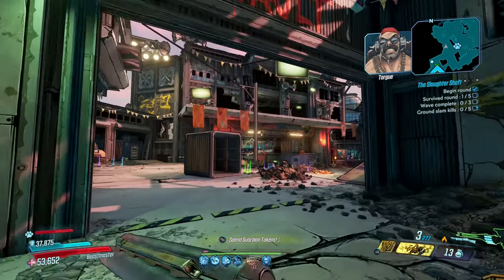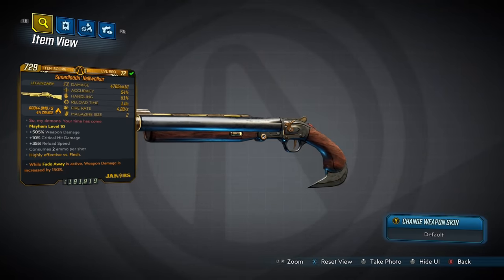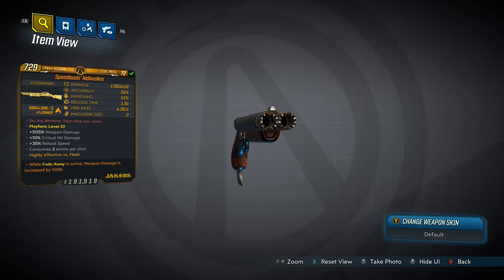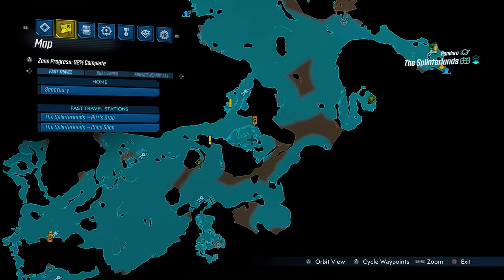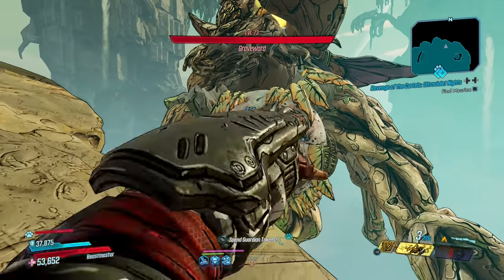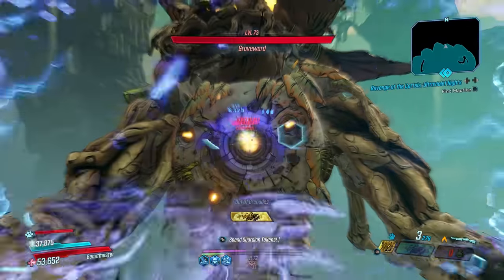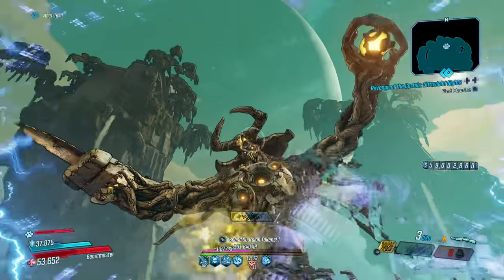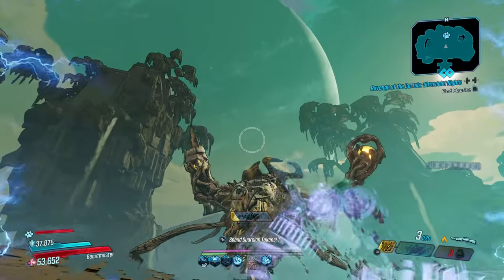Up next it's the mighty Hellwalker, a trailblazing Jacobs shotgun that can only come in fire and has an increased chance to drop from Road Dog, who you fight in this area of the Splinterlands. The Hellwalker is what you take with you when you want to see the world burn, firing 10 pellets in the shape of a pentagram that rip the flesh from bone.